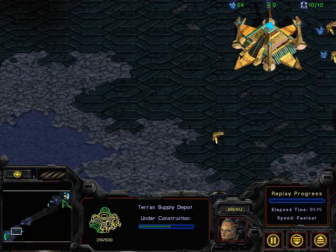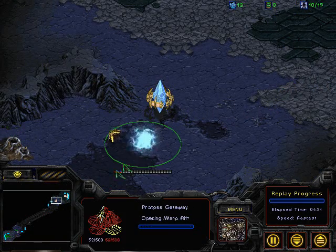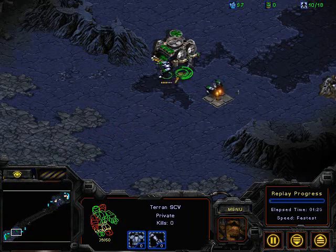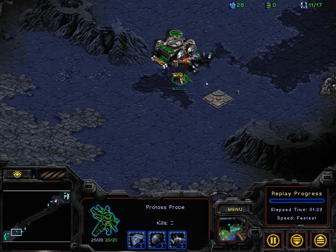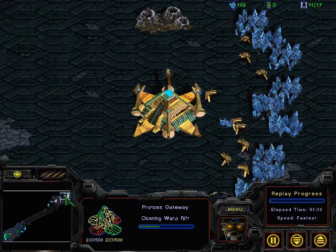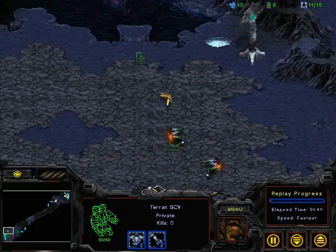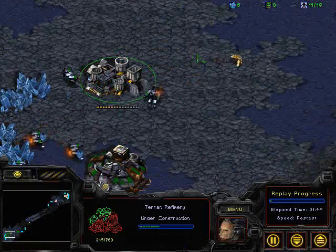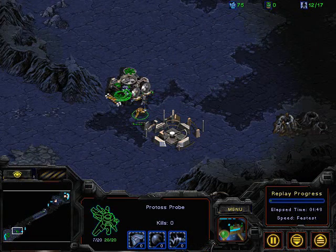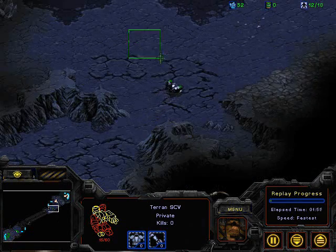Here we've got Master putting down a supply depot in the choke, placed just slightly above where I would normally put one. The reason is he wants to place his barracks just below with a small gap so that Zealots can't fit through, but Marines can, and workers can come and go. Good that the Terran managed to get the refinery down before the probe could sneakily steal it. The Protoss has a gateway down but hasn't got gas yet, so we'll be watching for what kind of cheesy build he goes for.